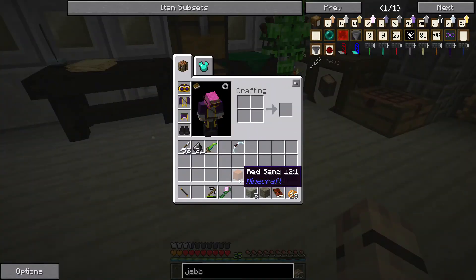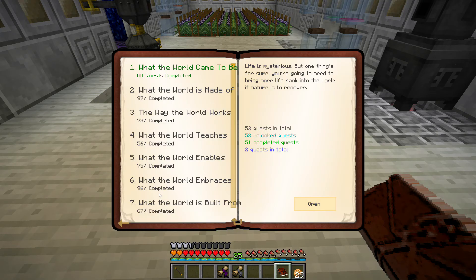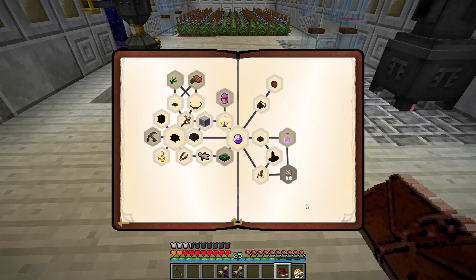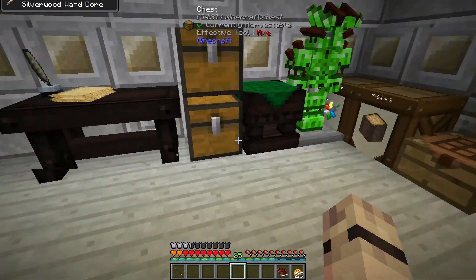Let's get all this junk out of the way and look at what we've got in the chest. We have got a silverwood wand core and thornium wand caps - finally! Let's go back into our chapters. Yes - 'The Way the World Feels' - so we're going to look at 'Has a Silver Lining' today. Hopefully that will lead on to the next step. With the thornium wand caps and the silverwood wand core we can get a much better wand, which leads on to the node-in-a-jar thing.